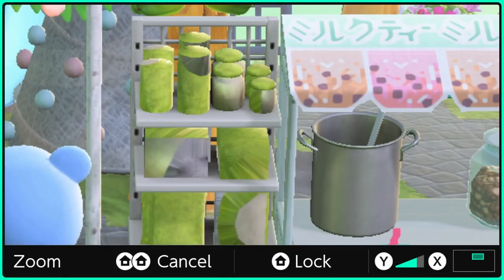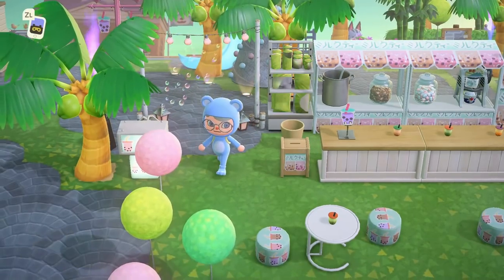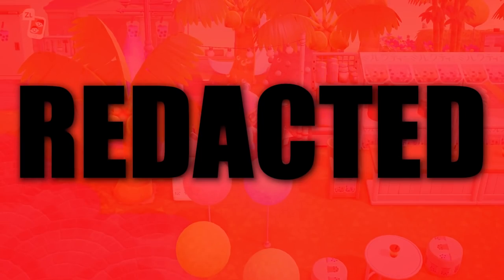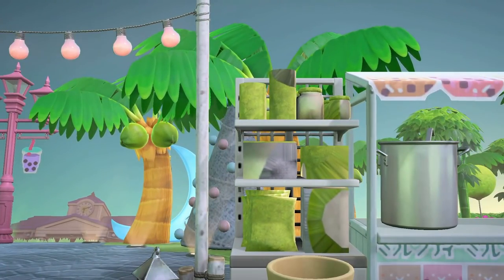I named this island Moon Velvet and its theme is tropical rave core, so flashing lights like this are perfect for the theme — which is why I love these glitched items. They're definitely a permanent part of my island. Hopefully Nintendo never patches this out — Nintendo, please do not watch this video.